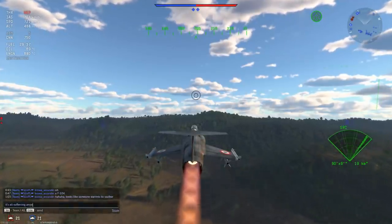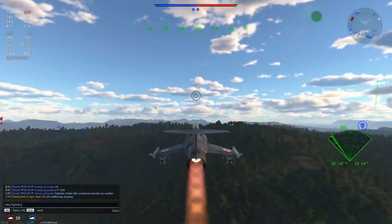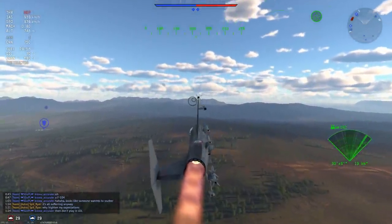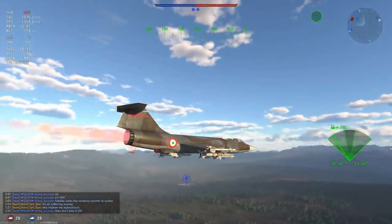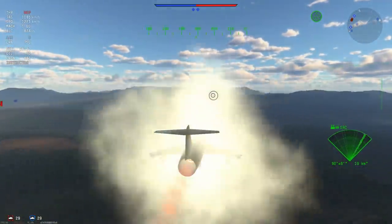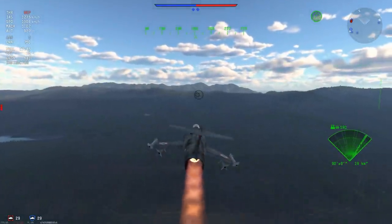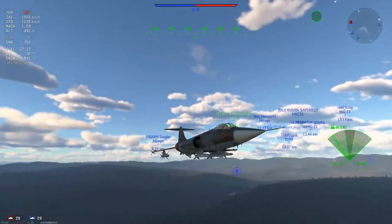The F-104S is by far not an easy plane to play. It is extremely quick but lacks turning capability, and if you have an F-4 or a MiG-21 Bis sitting on your ass you're going to have a lot of trouble shaking them off unless you have some friendlies around. On top of that you only get AIM-9Bs and two AIM-7Es. The AIM-7Es make this plane a lot better than it was originally when it came to the game with just the AIM-9Bs, and I'd still highly recommend taking the AIM-9Bs with you for extra firepower.